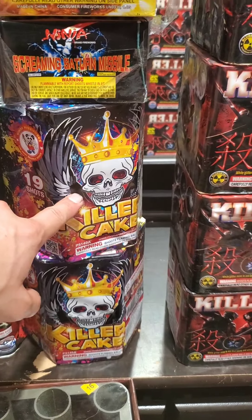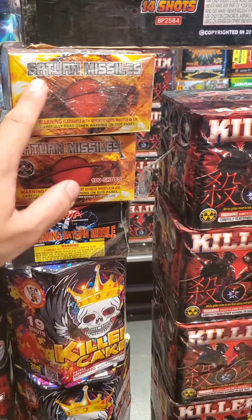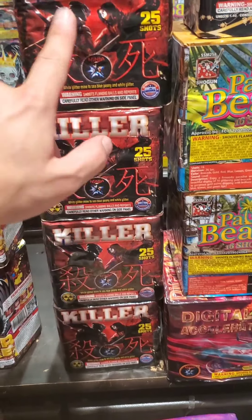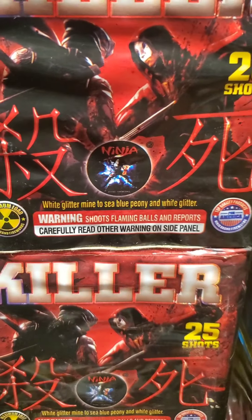We got two Killer cakes. We ended up getting three Saturn Missiles — 100 shot — so I can use them for a finale board or something. We also got four Killers — really nice cakes, they shoot out a lot of good color, by Ninja, 25 shot.